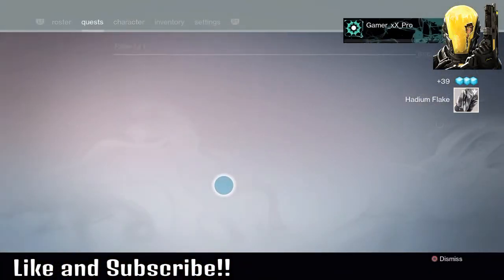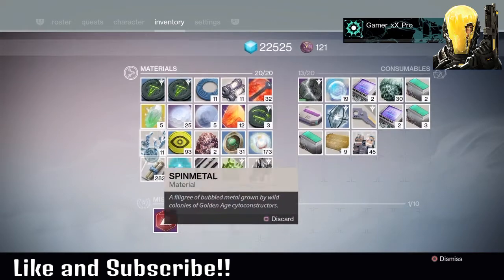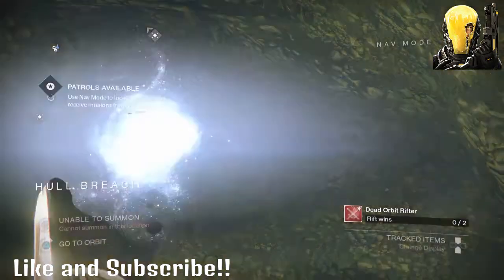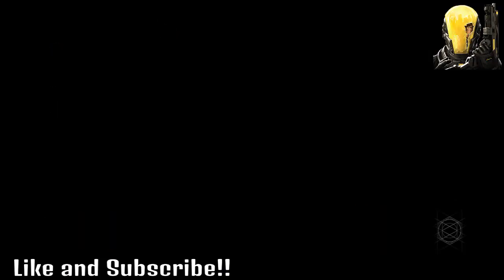How much did I get this run? I had one going in and now I'm at five, so I got four. What you do next is just go to orbit and come back here. This is how I got mine — I got my sword last night. It took me like 20 minutes to get 25 Hadean Flakes starting from zero. I got up to 26; the last one gave me two.